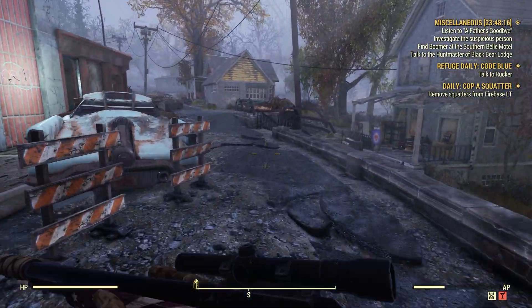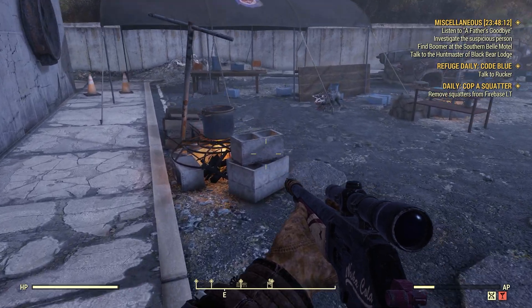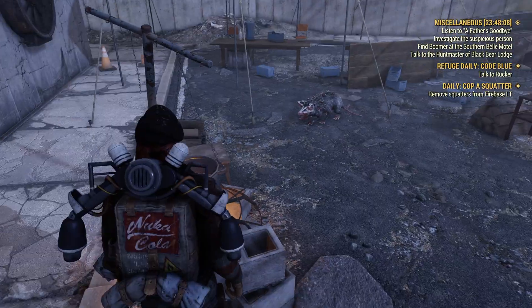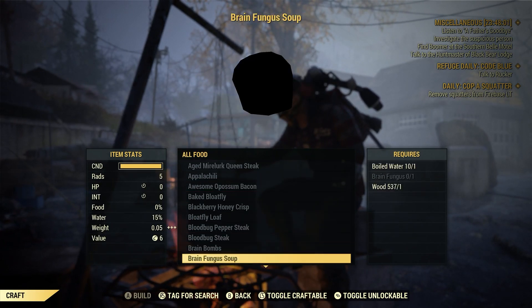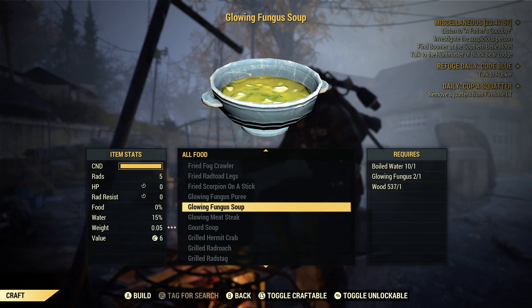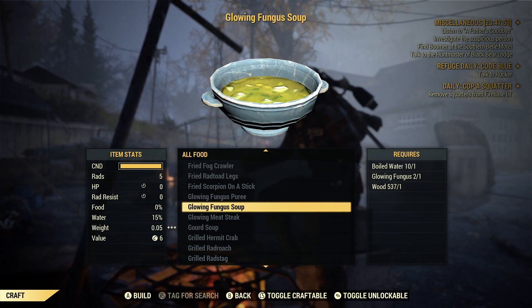These cooking stations are just down here. At the cooking station, the most important part is that we have to make glowing fungus soup. Go to all food and scroll down to glowing fungus soup. All we need is one boiled water, one glowing fungus, and one wood.